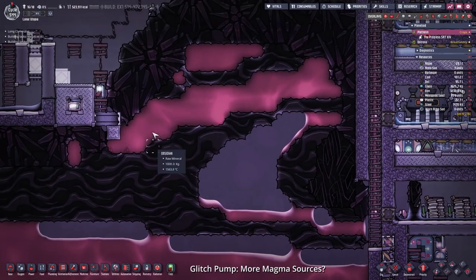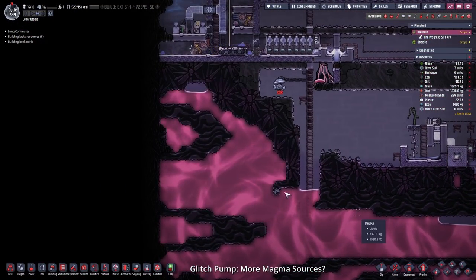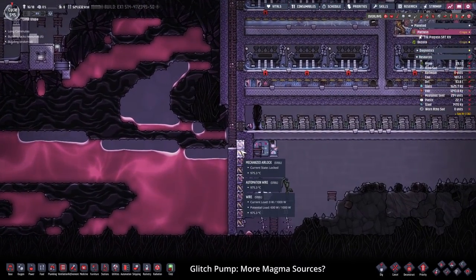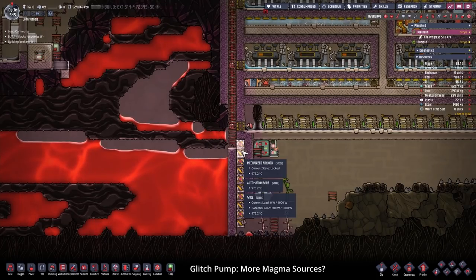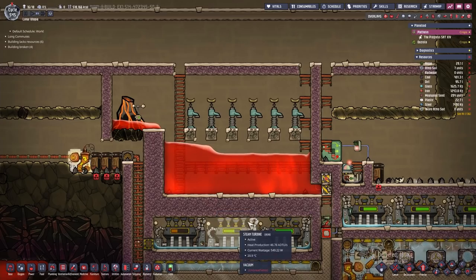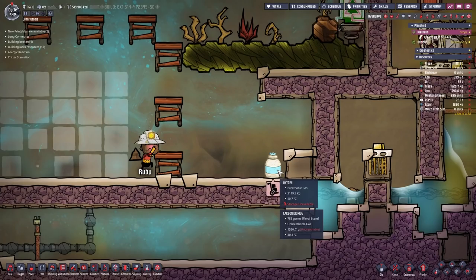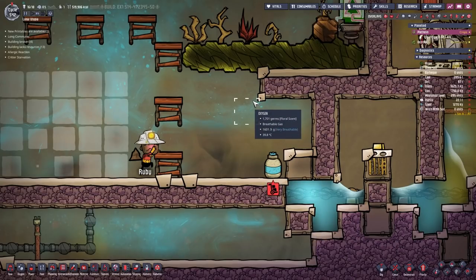Here you can see me making space for more infinite storages. I just wanted to empty out an oxygen bottle, but take a look at this — 2,119 kilograms of oxygen! Better not release that in here.